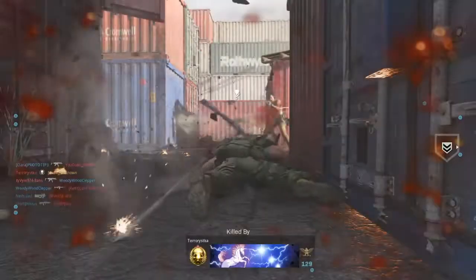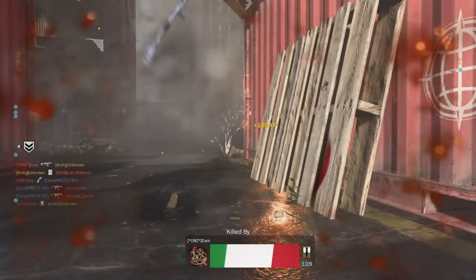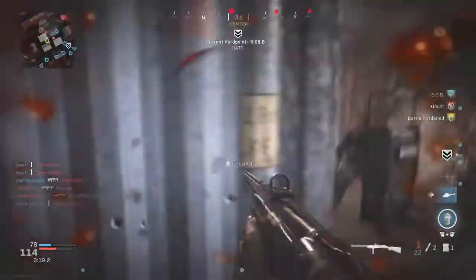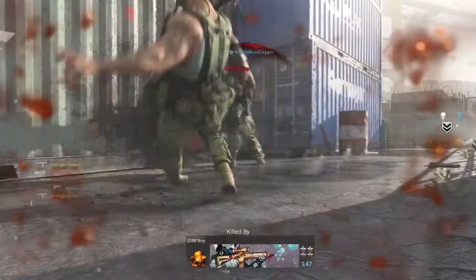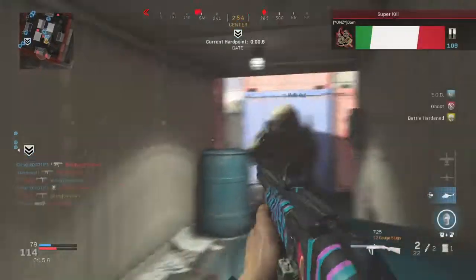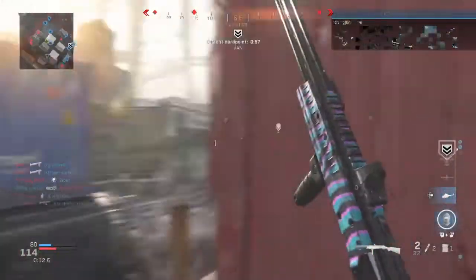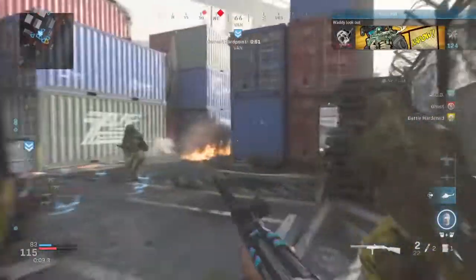For the ammunition, I've chosen Slug Rounds — the only option available. Slug Rounds increase the damage range and stop you from getting hit markers. The main con is that the damage radius is impaired, but if your accuracy is good enough you won't get hit markers, making it easier to drop enemies a lot quicker.